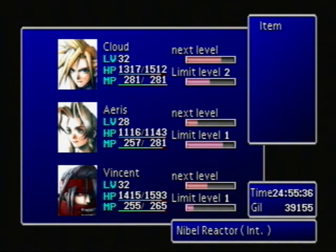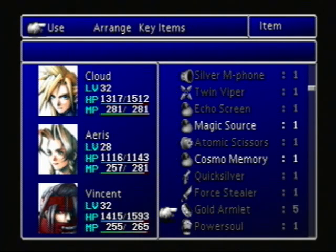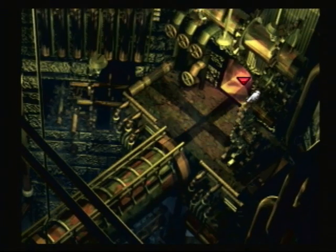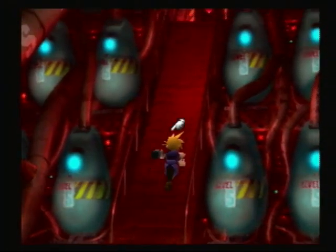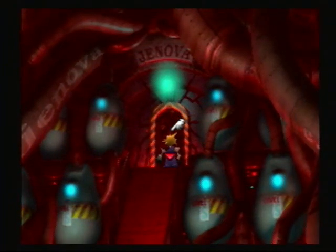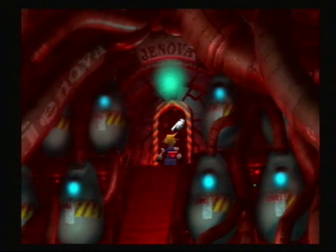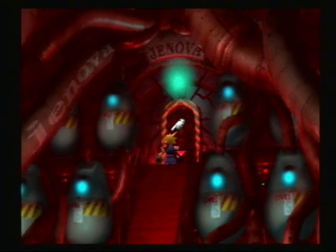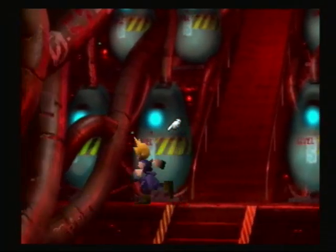We have five gold armlets now. That's what I was farming for when I was fighting those dragons. So now you can't accuse me of never wanting to grind or farm, because I do understand that it's helpful. Is there really nothing here? There's nothing left in this Jenova chamber for us - we can't go in there. I guess there really is nothing in the reactor.